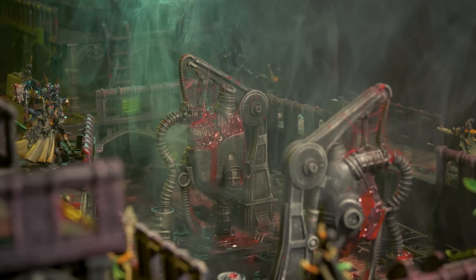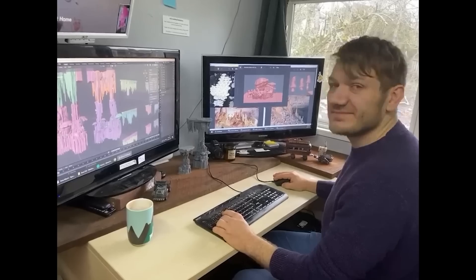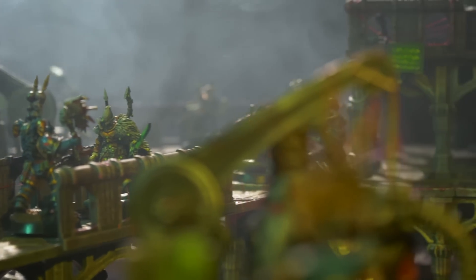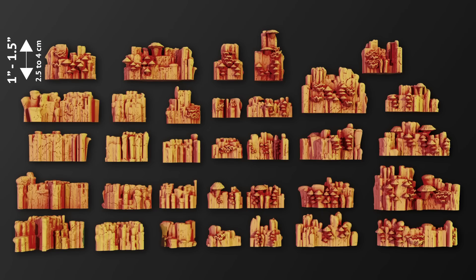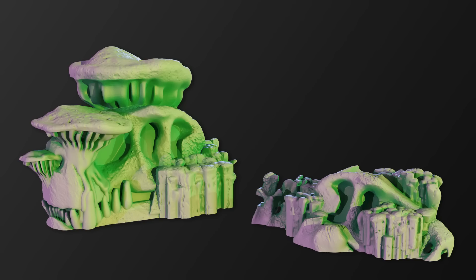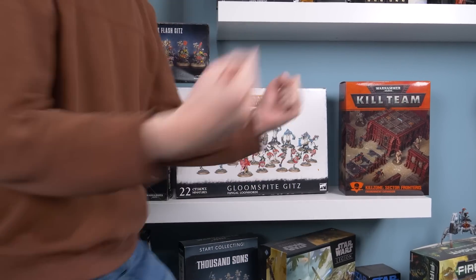To make our terrain dreams a reality, we couldn't do it alone, so we brought in a team — artist Licorice and sculptor Radium Minis — and with our powers combined, we are making the terrain we want to play on every month. This month we wanted to delve into a natural environment: a cave. But not just a cave — a dank, psychedelic goblin rave cave. And know it has nothing to do with Nick buying the Gloom Spite Gitz Battle Force.